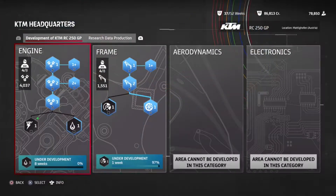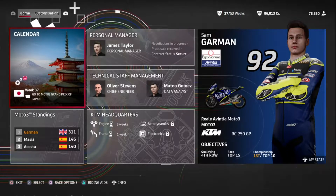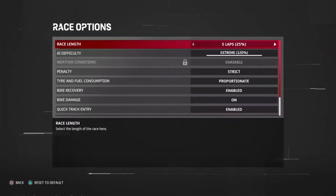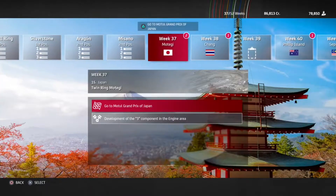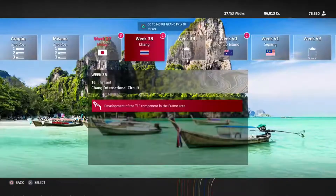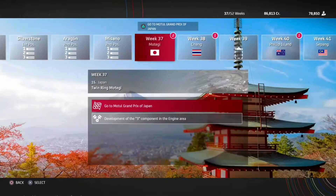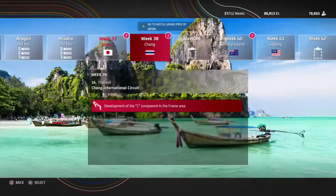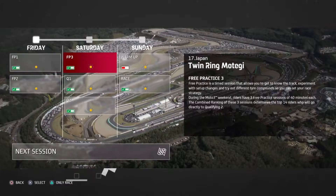We have got our engine upgrade. We've also got a new candidate - plus 38 engine but down on everything else, so we'll reject him. For the next engine upgrade, we've got maximum torque increase or fuel consumption reduction - I think we're going for fuel consumption reduction, add four to that - eight weeks. We've got one week till our frame is completed. Our next race is Motegi in Japan - still on AI difficulty extreme. Five races left including Motegi, with Valencia on week 43 and a strange engine upgrade on week 45.